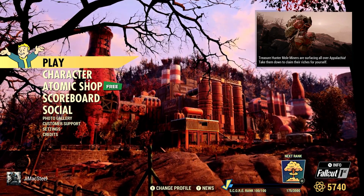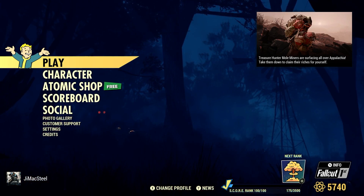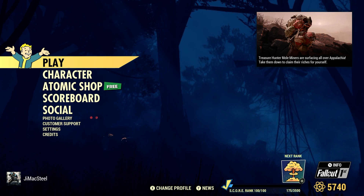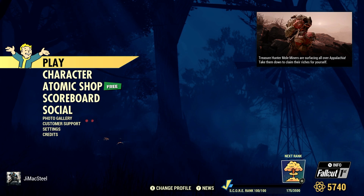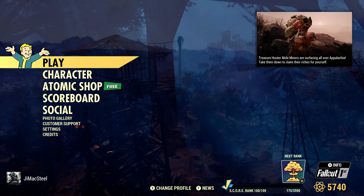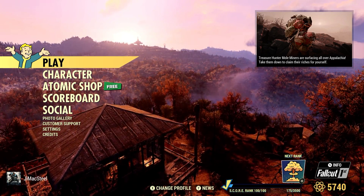Welcome to Fallout 76. This is Jim. Today is Friday, May the 26th, 2023. As you can see at the top right-hand corner of the screen, the treasure hunter mole miners are surfacing all over Appalachia. Take them down to claim their riches for yourself. Let's go ahead and take a look at that.